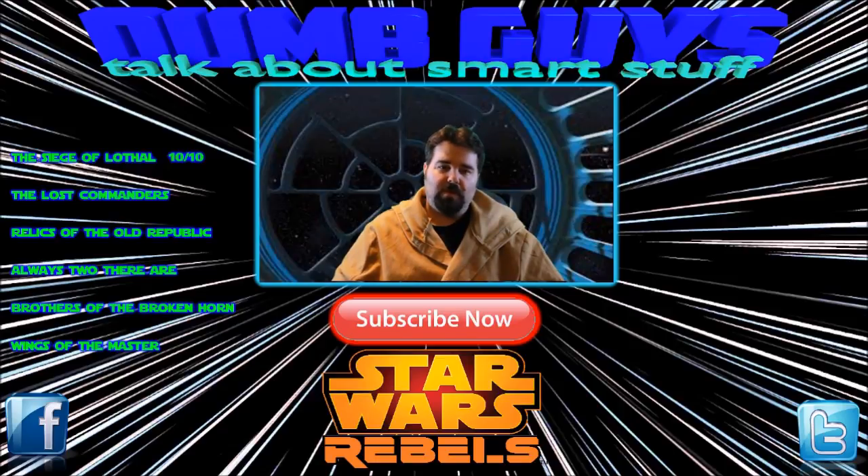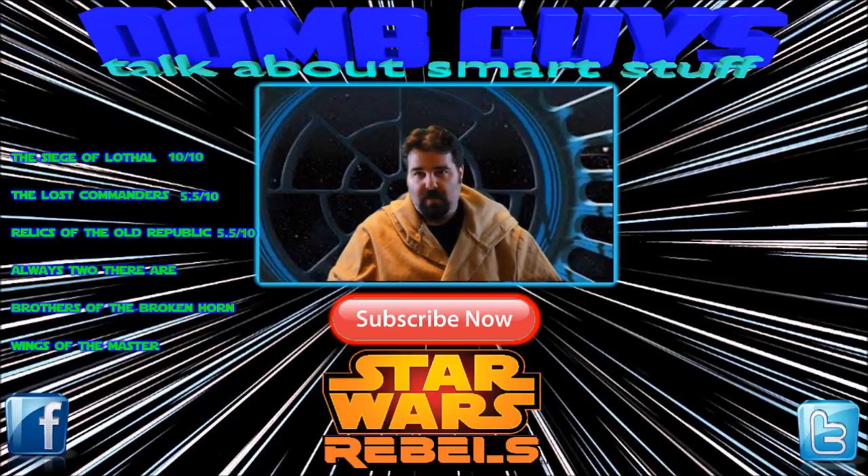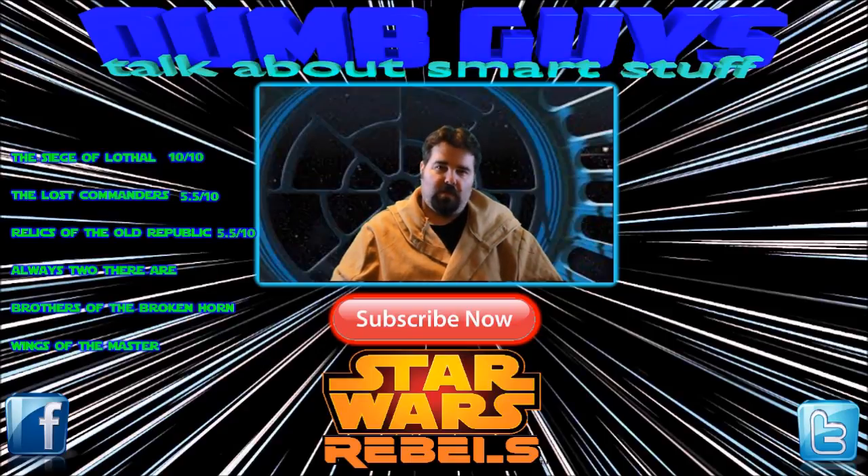The next episodes were the two-parter. It started with the Lost Commanders — a throwback to the Clone Wars. I like to see Rex and Wolf and Gregor, but it was some character development and a little bit slow. Nothing too exciting was happening, so I gave it a five and a half. The follow-up, part two — Relics of the Old Republic — again wrapping up that story, and I gave that a five and a half as well. Then we get into some pretty cool stuff where we really meet the new Sith Inquisitors, and I particularly enjoy the Seventh Sister — I think she's going to be a pretty cool character. I gave that one a seven out of ten.